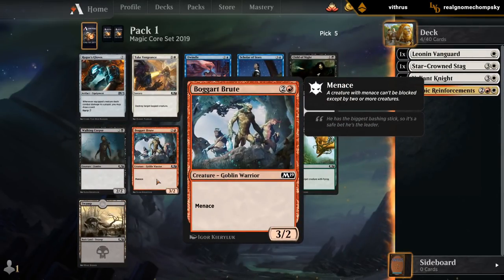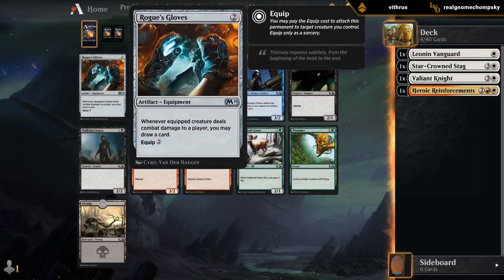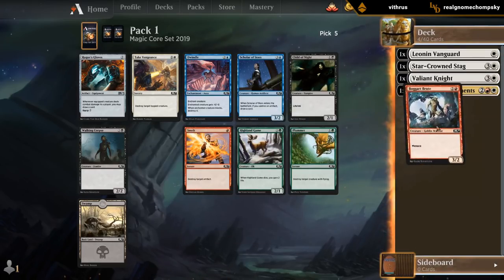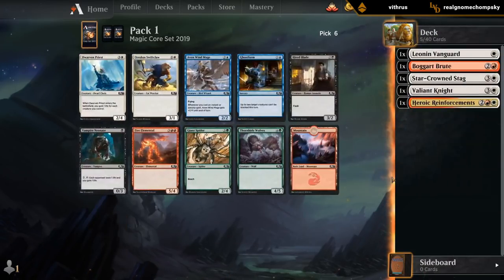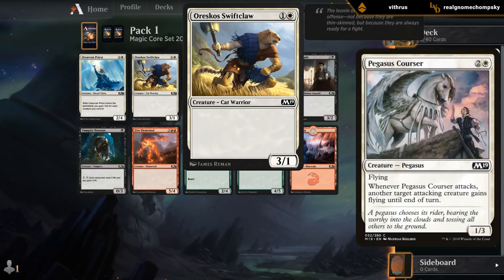A pretty easy Bogger Brute as a nice evasive creature with Menace. Take Vengeance is also okay but much better in more defensive white decks — not great when you're the aggressor, because the opponent's creatures are not going to be tapped all that often. Rogue's Gloves can also be an option if we have lots of small flying creatures. I'll take the Brute — fits in the curve nicely. And then now I'll take Swift Claw. Not an impressive card, but you need something at 2-mana to fill out the curve, and especially paired with a Starcrown Stag or Pegasus Courser to get in for 3 damage consistently, it adds up.